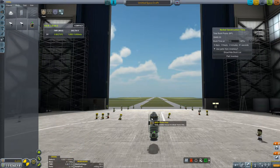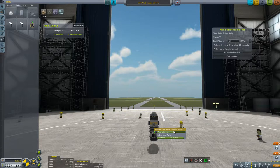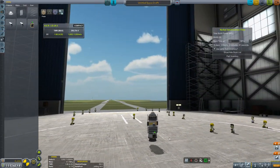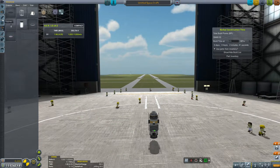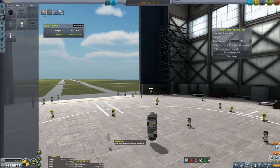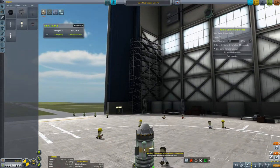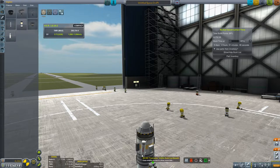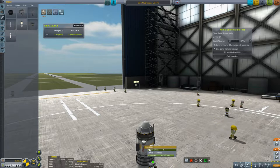This probe core does not have any reaction wheels in it — it is totally a dumb probe. I can shoot it and I have absolutely no control over it. The only way I have to control this thing to keep it from veering out of control is — I could stick some of these little fins on there, but I think this is neater. What I'm going to do is stick a pair of separatrons on at a very slight angle, and what these are going to do is impart a rotation to the rocket, and that will provide the stability.